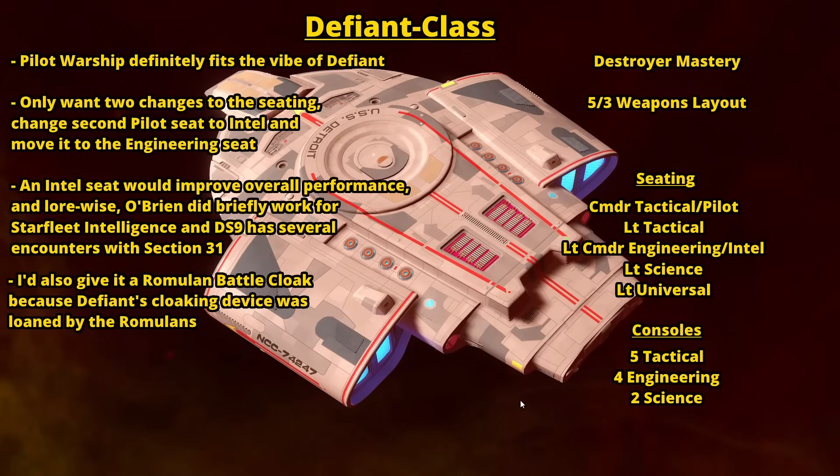The Defiant. This is another one where they've gotten really close with the Legendary version, because that thing was a Pilot Warship. Pilot Warship is obviously the go-to when you think of the Defiant — it's a small, nimble ship and you want to do barrel rolls in it. Warship obviously fits too, since Sisko literally says they called it an escort ship but she's a warship. The only thing I would change is the specialization seating, because they gave the Legendary version double Pilot seating, which I didn't like — doubling up on a specialization is just too much of the same thing, and too much Pilot is especially not great.